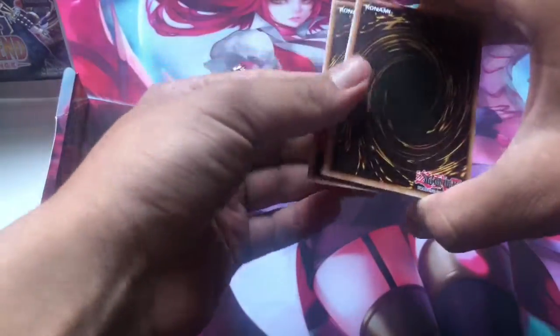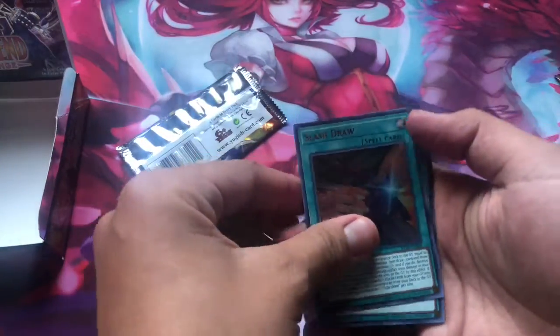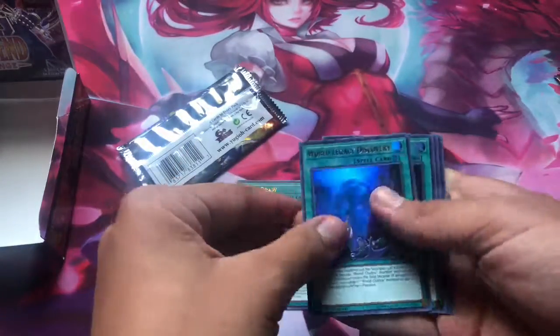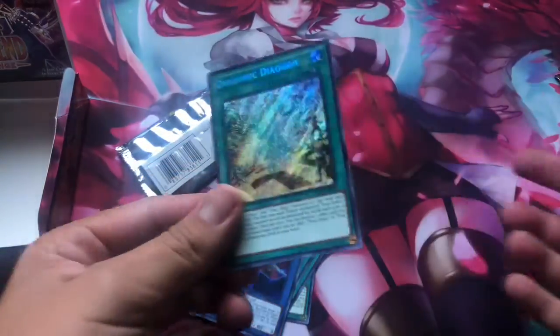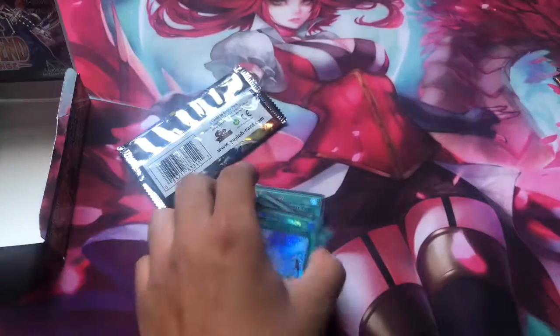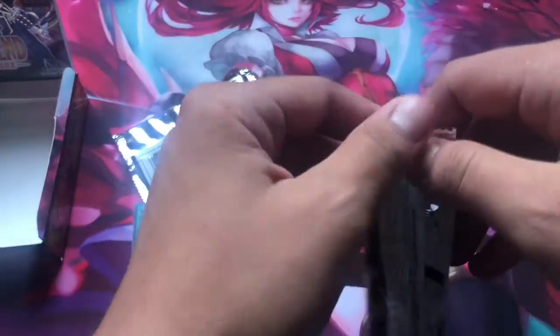I know the first card is the Secret Rare, so I'll put that one last. Let's see what I can get. Slash Draw — actually a pretty good card. World Legacy Discovery, okay. Duelist Alliance. Litmus. Dragonic Diagram — that's actually a pretty good reprint. There's a lot of good reprints, such as Trickstar Reincarnation as well — another really good reprint.